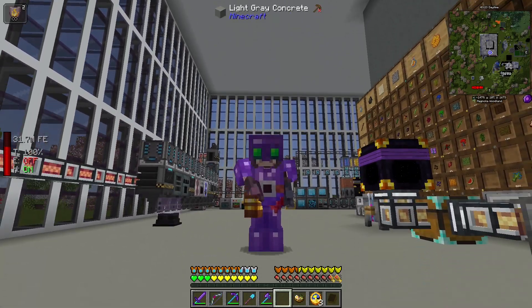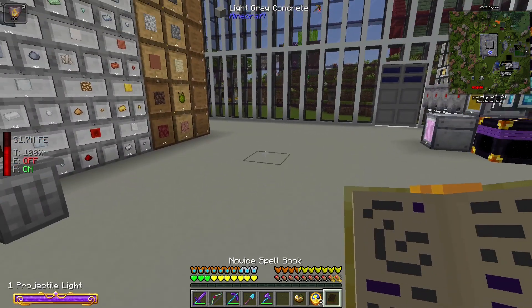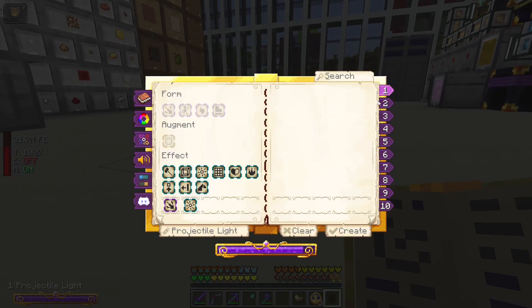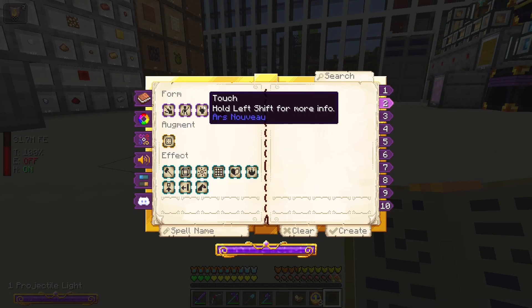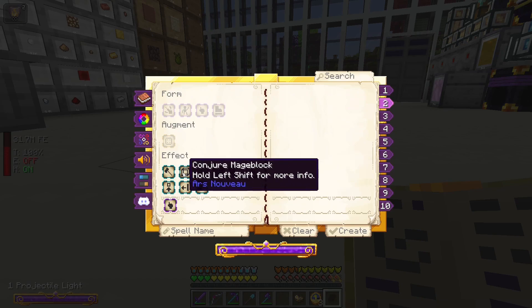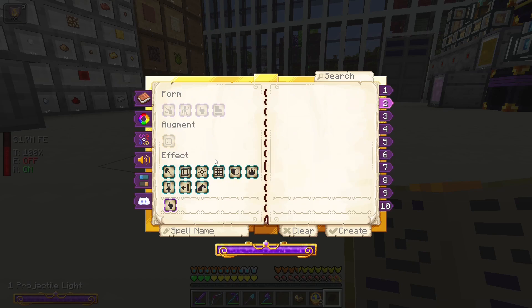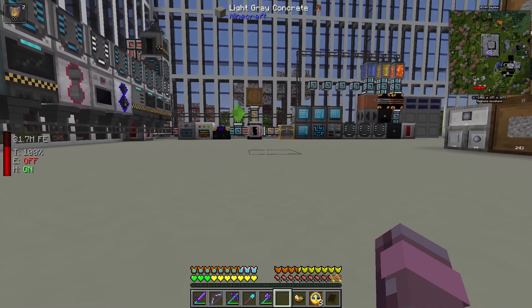Hello, my name is Suckett. We are playing TNP Limitless 7, and the first thing I want to do today is make a new spell. We have touch, and we should have place block, right? I don't think we do.